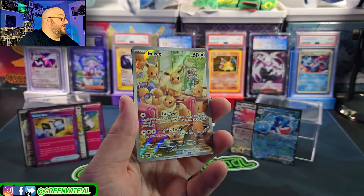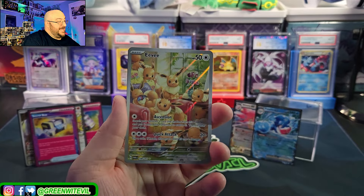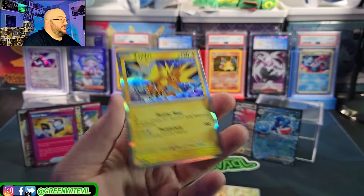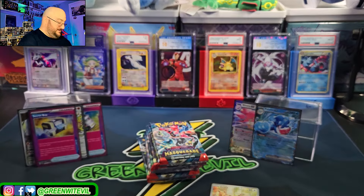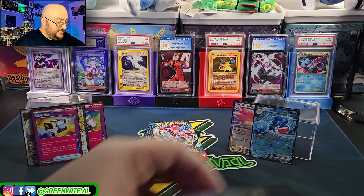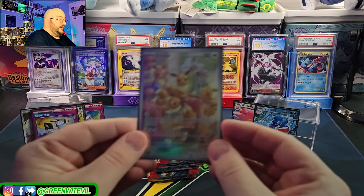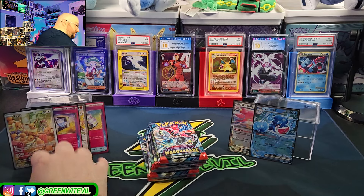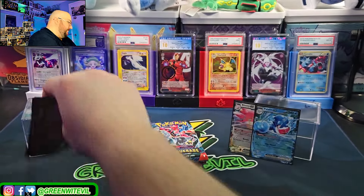We got the Eevee Art Rare! That's probably the best art rare to get in the set because everybody loves Eevee. Then we got a Zapdos too — even though a Zapdos was in here. So we got the Eevee Art Rare — that's a good one, that one you want. Maybe it'll go up like the Magikarp, who knows. There's our second Art Rare. We have one Full Art, two A-Specs — two Art Rares, a Full Art, and two A-Specs so far.